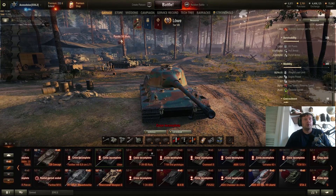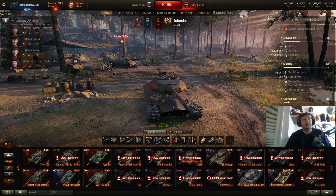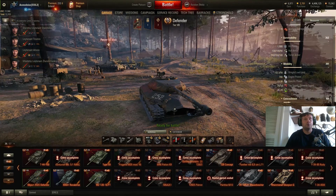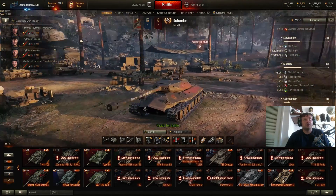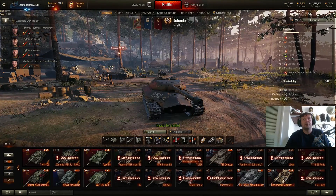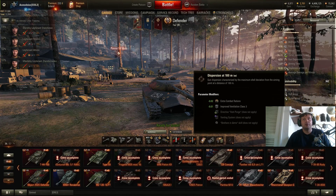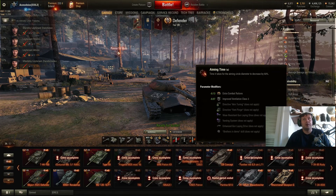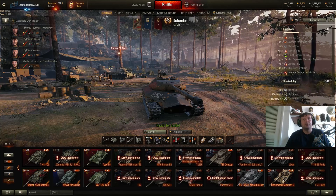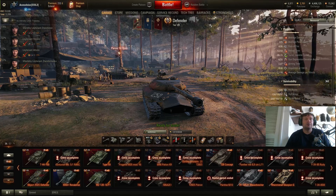Going to number 2. Number 2 is your beloved Defender. Yes, it is number 2, not number 1, and I will explain why. Great tank — everyone knows it's almost OP. But its technical characteristics are falling down. Dispersion is bad; you will not be able to snipe — it's a close-range tank. Aim time is long. Stabilization is bad. Penetration is good. Alpha damage is good. DPM is good. Armor is great.